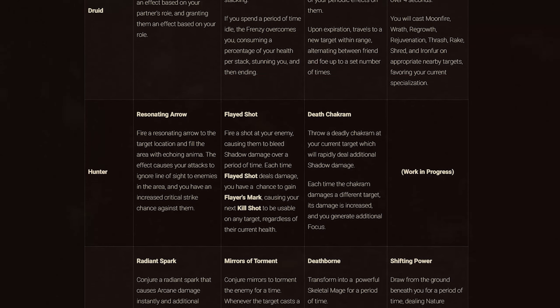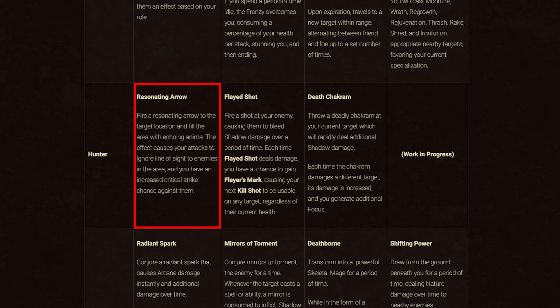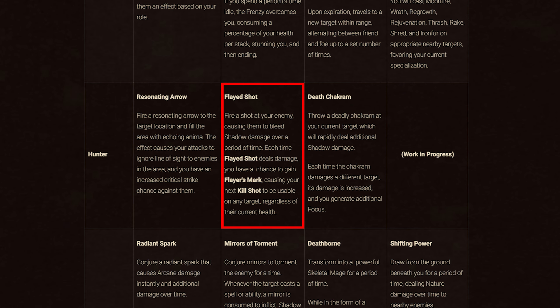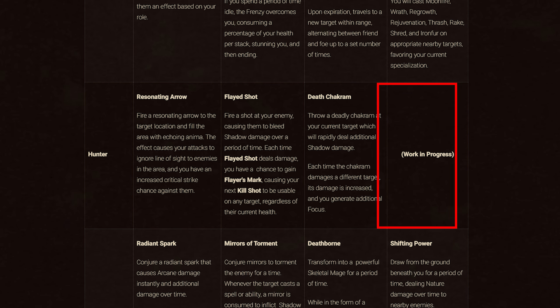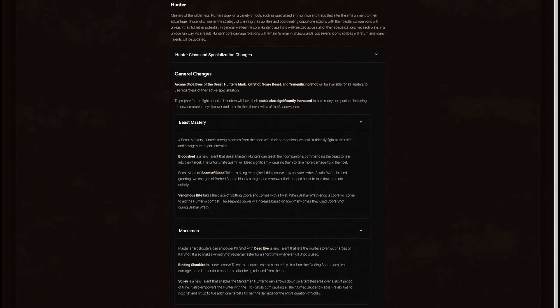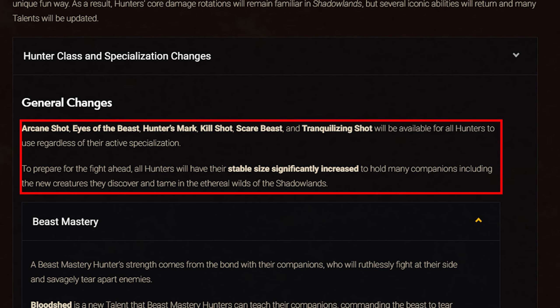Next is Hunter. Covenant abilities: Kyrian gives Resonating Arrow, which fires to a target location filling the area with Anima, causing your attacks to ignore line of sight to enemies in the area and increasing critical strike chance against them. Venthyr gives Flayed Shot, a shadow damage over time effect that gives you a chance to gain Flayer's Mark, making your next Kill Shot usable on any target regardless of health. Necrolords gives Death Chakram, which rapidly deals shadow damage and increases in damage each time it hits a different target while generating Focus. The Night Fae ability is still a work in progress. For class changes, all Hunters get baseline Arcane Shot, Eyes of the Beast, Hunter's Mark, Kill Shot, Scare Beast, and Tranquilizing Shot, and their stable size has been increased significantly.